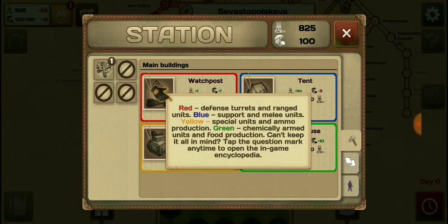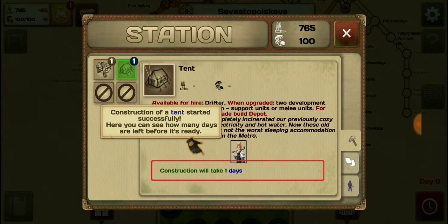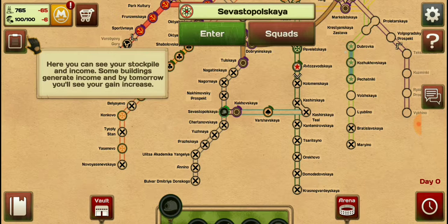Red defense turrets — range — blue. Tap the tent. It will take one day. Construction attempt started successfully. Here you can see how many days are left before it's ready. Here you can see your stockpile of income. Some buildings generate income — by tomorrow you'll see your gains increase.